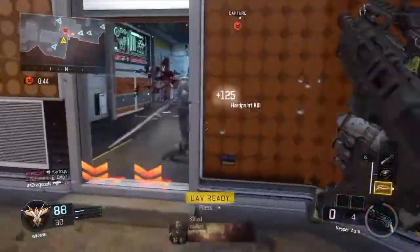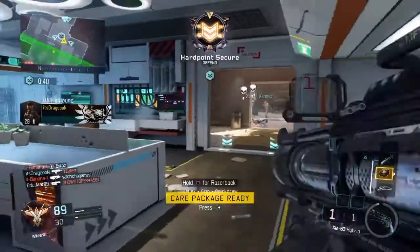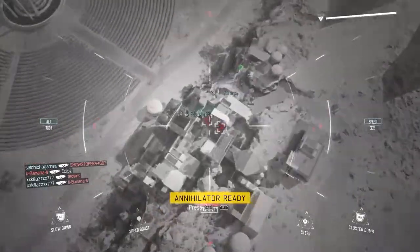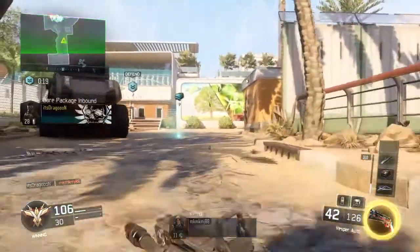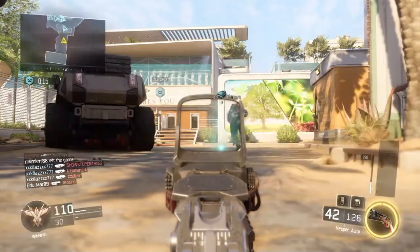I didn't have it on my class, but they give you some custom classes and I just clicked on one and the Vesper was there. I actually also got the C4, and you can't unlock the C4 normally because the max level is 28 and I'm actually level 28 right now.